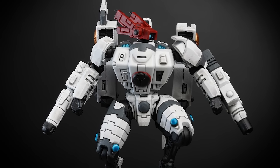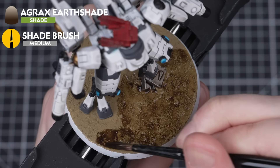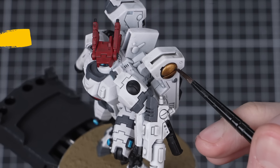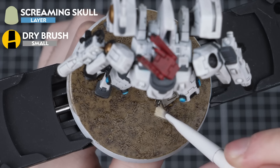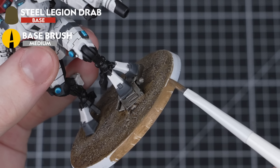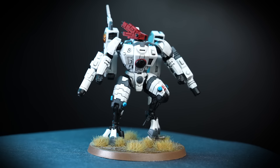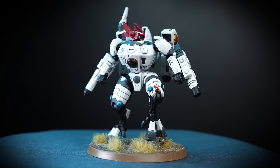With that finished, our Tau Commander is nearly complete — we just need to finish the base. We'll start by washing all over it with Agrax Earthshade, and while we're at it we can also shade all the gold areas on our Commander. Then after leaving it for about an hour to fully dry, give the base a quick dry brush with Screaming Skull and paint the base rim with Steel Legion Drab. All that's left is to apply any transfers, and our Tau Commander is complete.